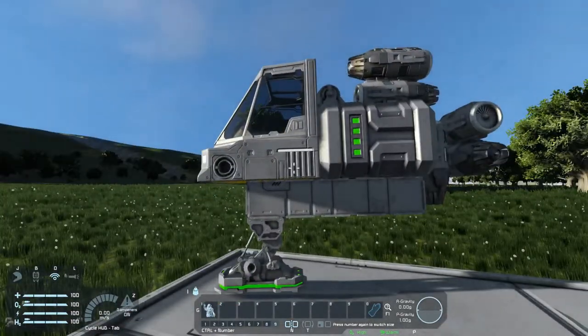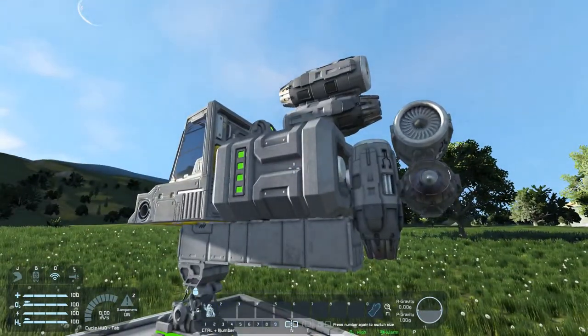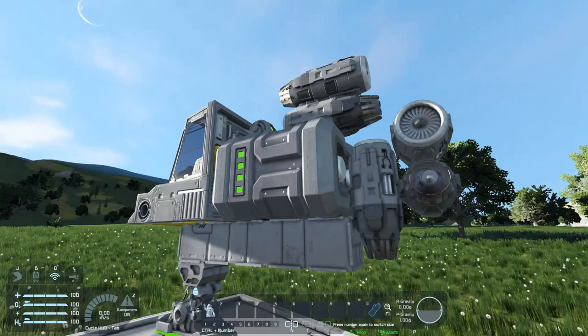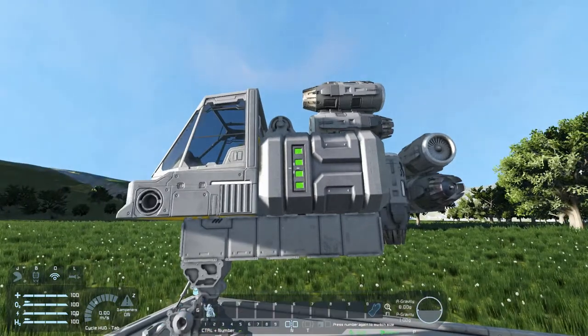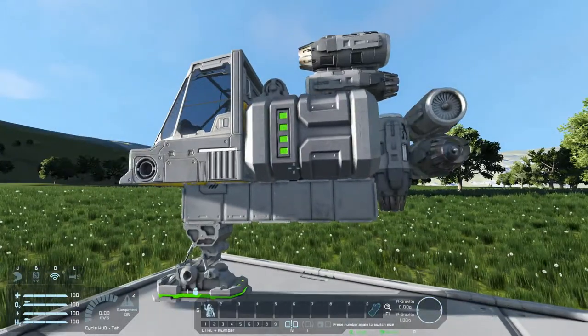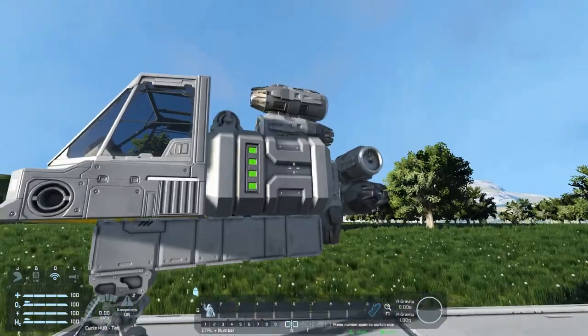Over here — you would have seen this in the last video — this is a single battery powering a small ship with thrusters. Batteries work great for small ships. A decent miner I can build, I can put maybe six or eight batteries on it and get 45 minutes to an hour of drill time out of it. When you're talking mining and flying back and forth, depending how far you go, you can get 80,000 to 120,000 kilograms of ore in a single load — that's pretty decent. Batteries work great to power small ships.